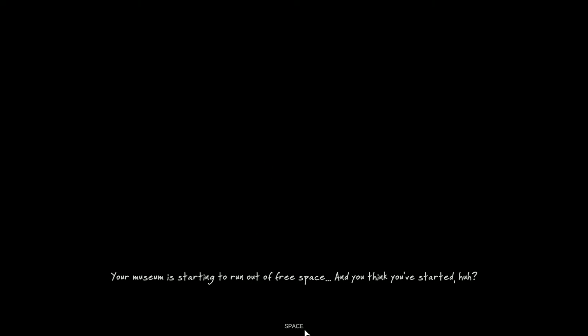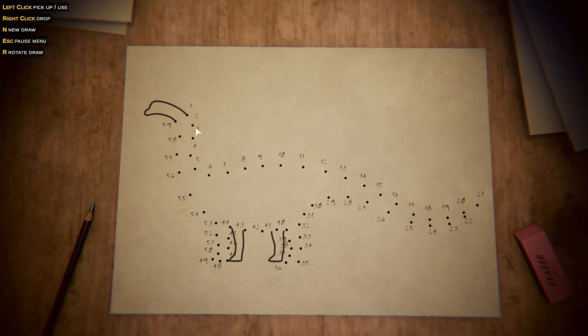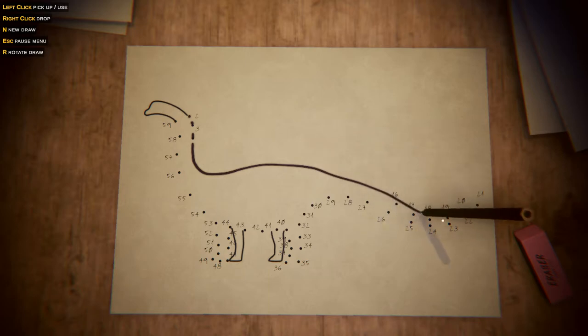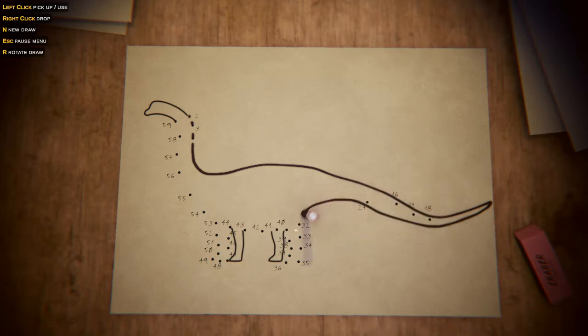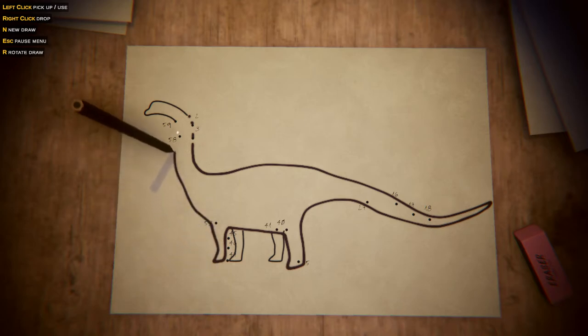Your museum is starting to run out of free space, and you think you've just started. When I was four years old, I loved to draw dinosaurs. I guess we shall draw. Can I pick up this pencil? Yes. Oh yes, there we go. Using a mouse to draw a dot-to-dot really does feel like what it's like to draw when you're a little kid — you just don't have the hand-eye coordination or the motor mechanics skills to actually hold a pencil. I'm doing my best.